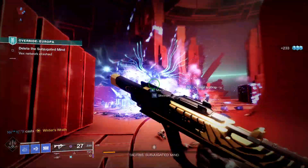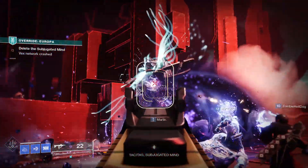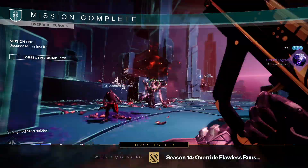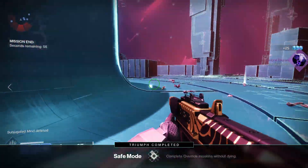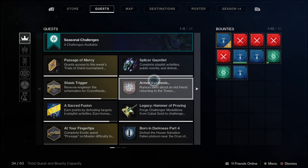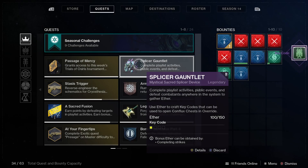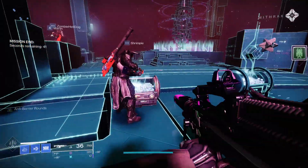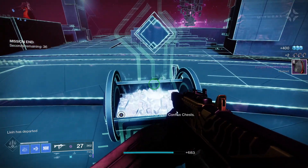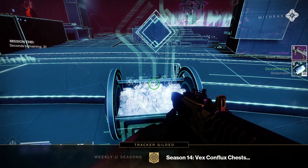Next up let's have a look at how to get Chroma Rush in Destiny 2. It is a random drop from the end of the Override activity in Season of the Splicer, coming from the Splicer loot chest at the end — on the right as you look at the two chests. You'll need a key code to open that chest, which you can craft by gathering Ether. You can get Ether from running Strikes, Crucible, and Gambit. Open the Splicer Gauntlet in your quest tab to craft the key code. You can also get it from Umbral Engrams this season by focusing onto the Splicer loot pool. The Prismatic Recaster and Umbral Decoder can be found in the Helm, now accessed directly from the destinations tab.